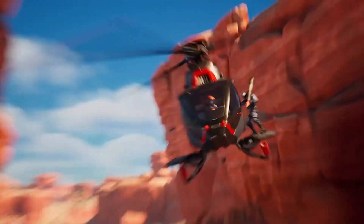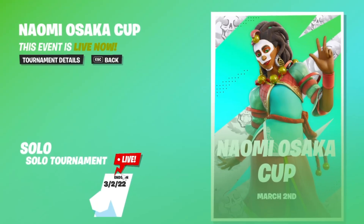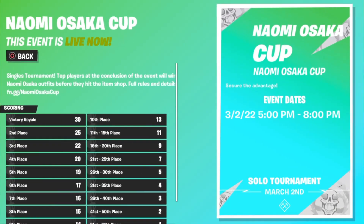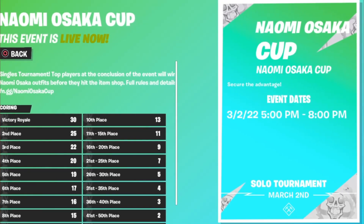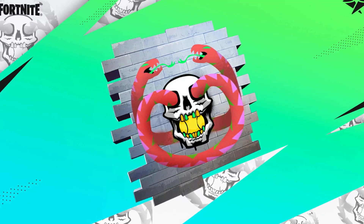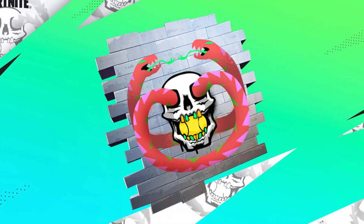Additionally, some information on the Naomi Osaka Cup: it's basically starting today at 5 p.m. Eastern Standard Time where you guys can compete, and if placed well you can get a chance to win the Naomi Osaka skin bundle for absolutely free before it comes in the item shop. There's also a free spray you guys can win just by competing in the cup. Check out the link in the description for more information on how to win this spray as well.